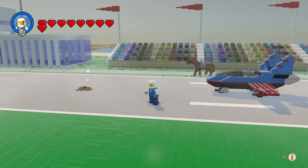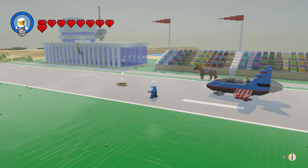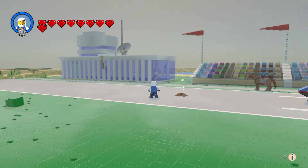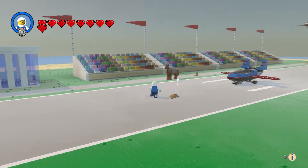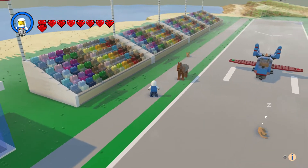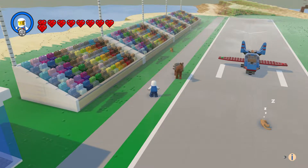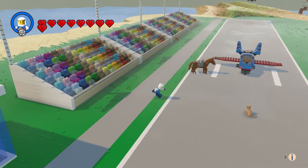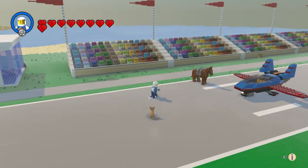For the background, we had the airport and it came out really good. We had grandstands here, and for the characters, when I was young I actually made characters like these guys with the two-by-one heads and the two-by-two body.